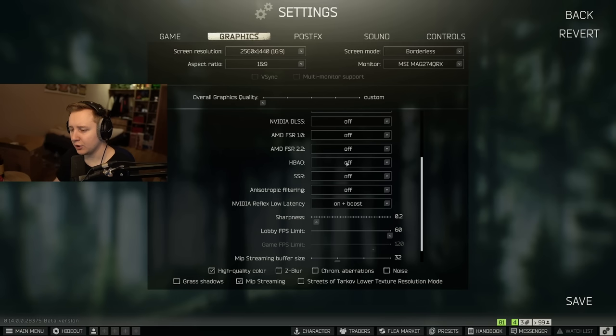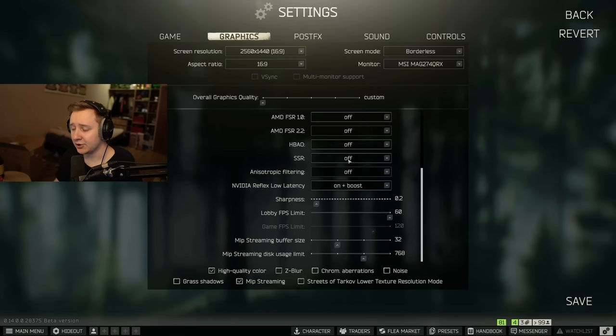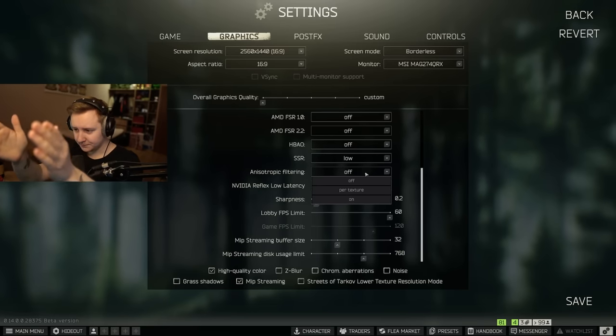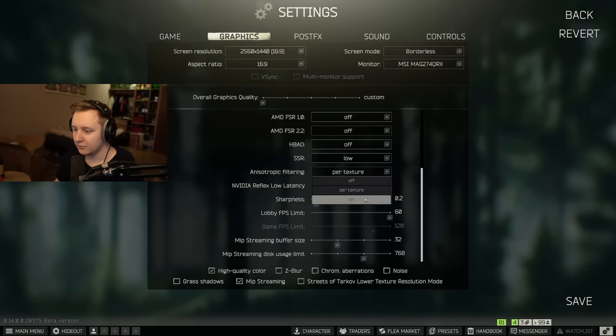HBAO relates to shadows and produces higher quality shadow rendering, but I don't use it because it lowers performance — HBAO off for better performance. SSR is Screen Space Reflections. With it set to low or above, you'll see reflections on water, ponds, and glass. Off means no reflections. It does cost a little performance, but on low the game's atmosphere is much better especially when it rains — I have it on low. Anisotropic Filtering improves texture quality along roads or surfaces going into the distance. I keep it off as it affects performance slightly.